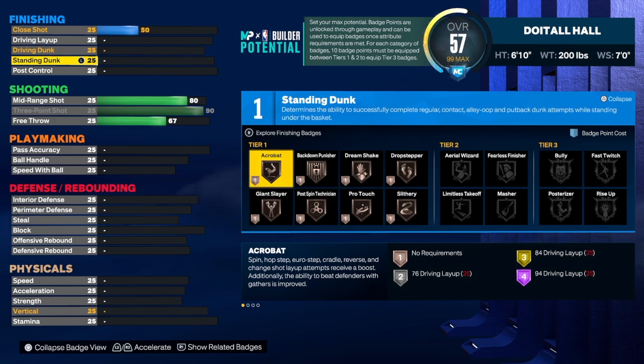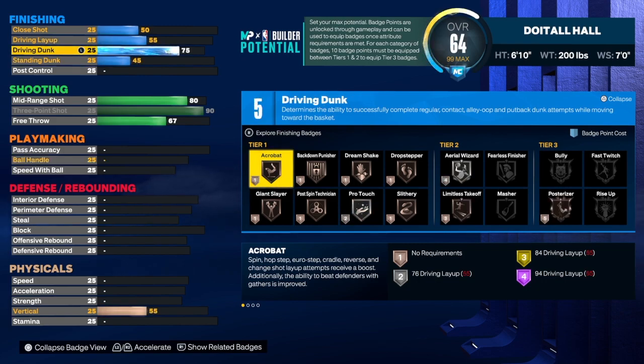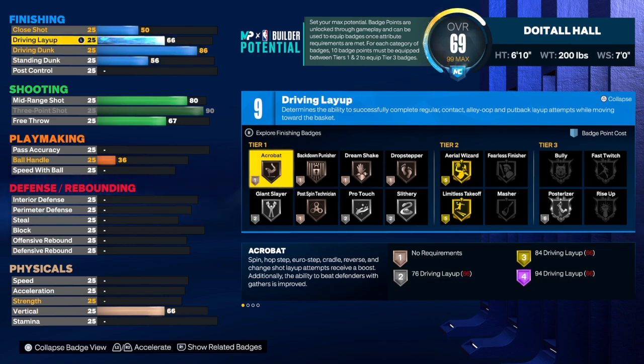We can finish with this build — we're going to take that driving dunk to an 86. An 86 driving dunk is really, really good. A lot of people sleep on that 86, but I'm not sleeping on it. The 86 almost finishes just as good as a 93 or 94 driving dunk. The only difference is that the higher driving dunk gets gold posterizer — that's the only thing that separates the 86 from the 90-something.